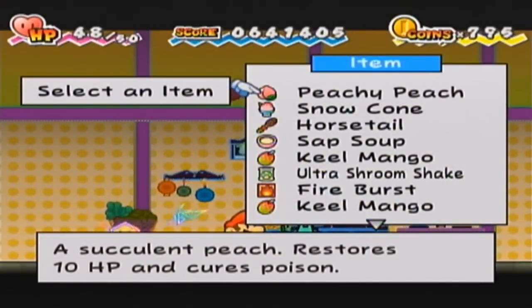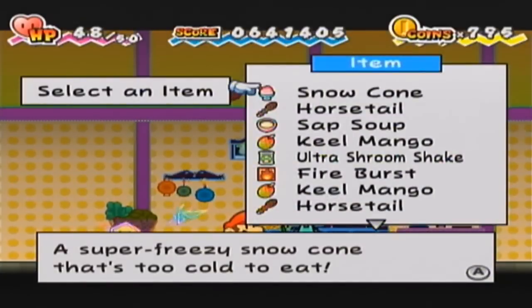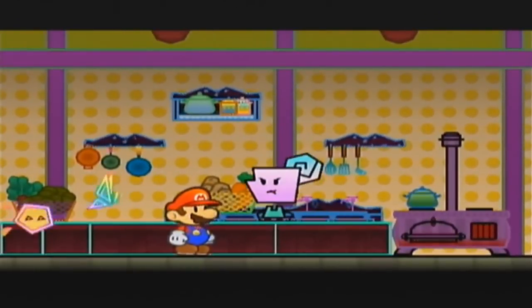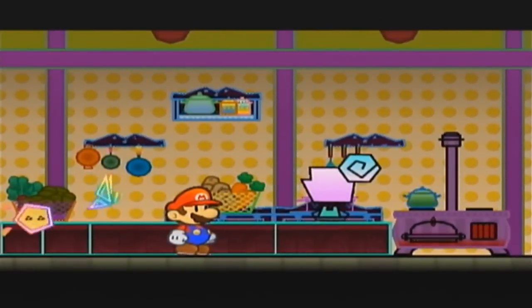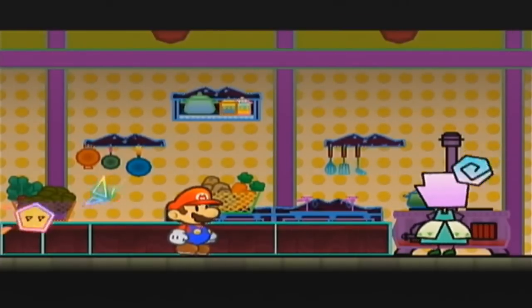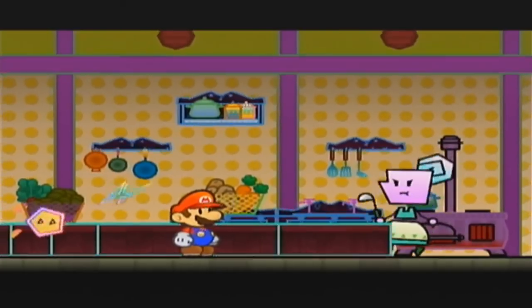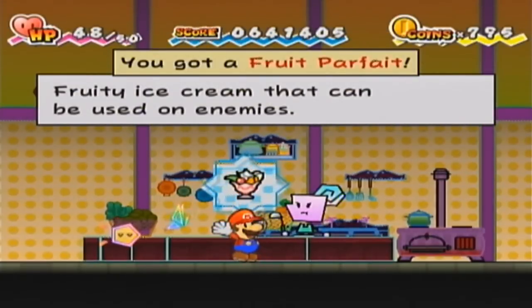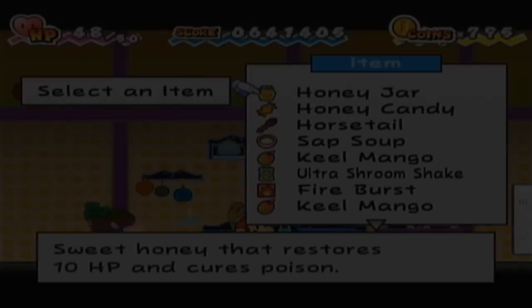Next up, I'm gonna take a Peachy Peach and combine it with a Snow Cone that we made earlier, and this should give us something interesting. I'm just going down my recipe list and combining stuff, which has been working pretty well. But here we have a Fruit Parfait - fruity ice cream that can be used on enemies. Interesting.